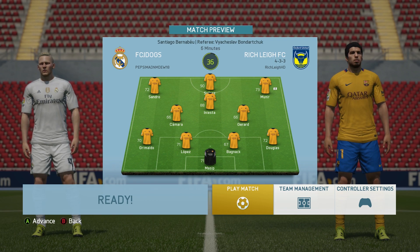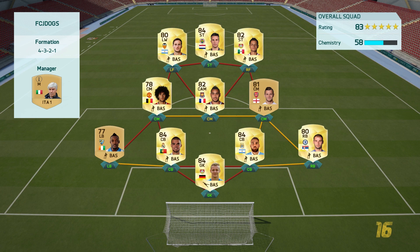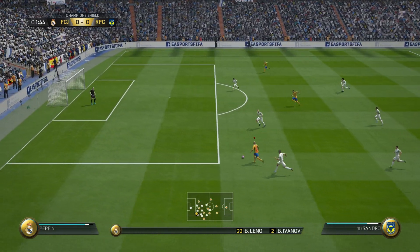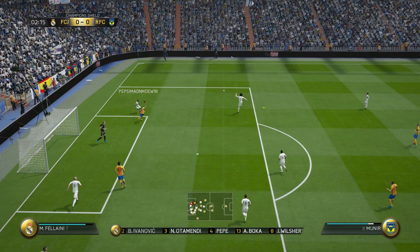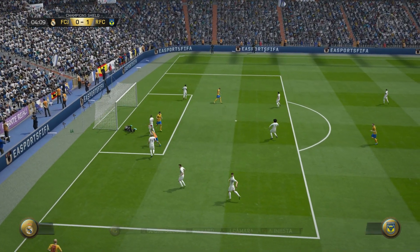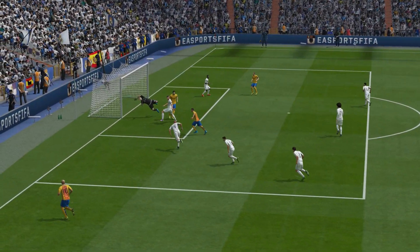Real Madrid against Barcelona. His team looks okay — only 58 chemistry though, so I reckon we can beat them. Grimaldo's on the ball, plays that for Sandro. We've rounded the man far too easily. Sandro plays that to the back post — in fact it was terrible. Sandro plays to Iniesta — can we get a goal? Make it 1-0? Of course we can. Iniesta kept his cool, finessed it into the back of the net. It's 1-0.